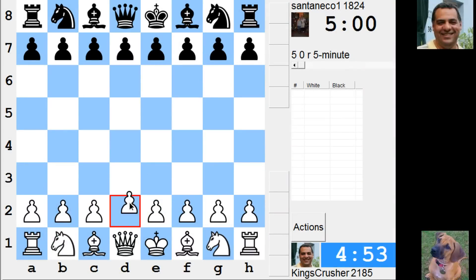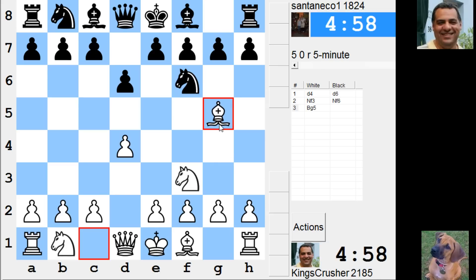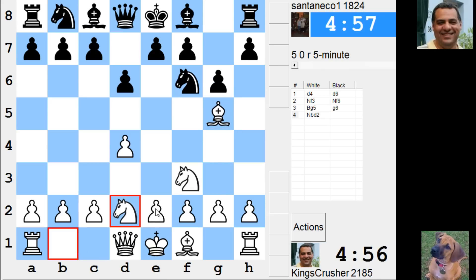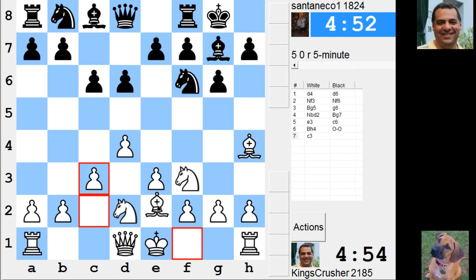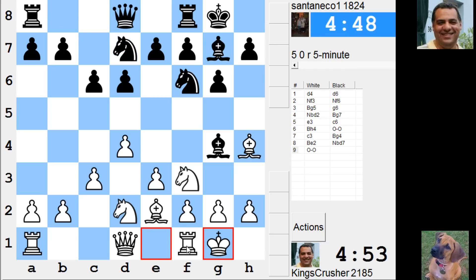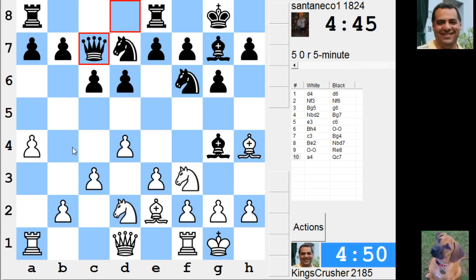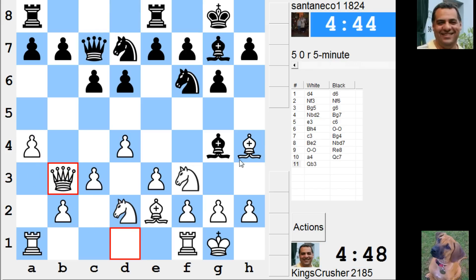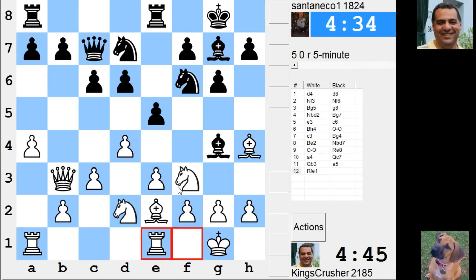Welcome to another very exciting five-minute auto pairing. Let's try and play a fairly solid start position and be a bit aggressive later. I'll protect this bishop because I think e4 is kind of nearly winning a piece.